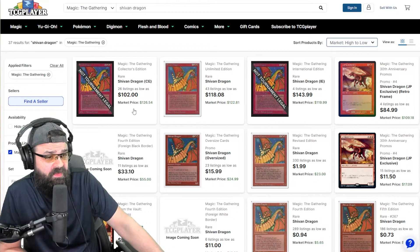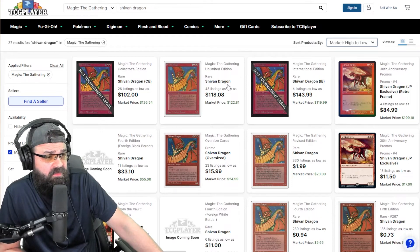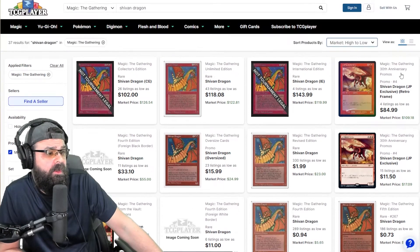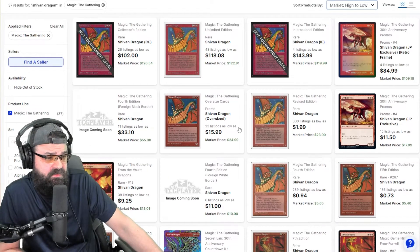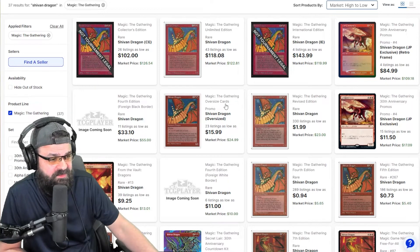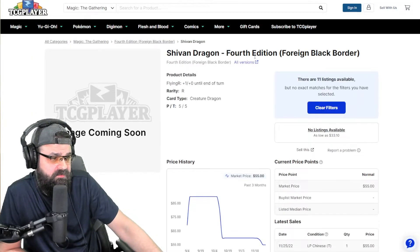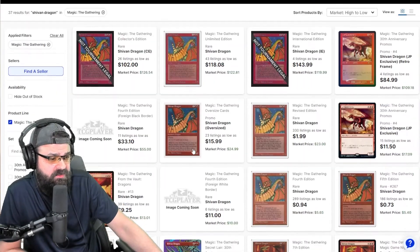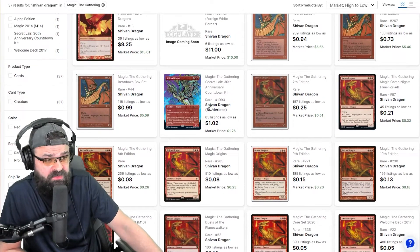We've got some in here that are actually three-figure. We've got the Collector's Edition showing a market value of $102 — obviously not tournament legal, that's the gold border Collector's Edition. We've got the Unlimited clocking in at about $118 right now, and the International Edition at $143. There's also the 30th Anniversary promo coming in at $85 — that's the retro frame version. And then there's some other stuff like $15 for the oversized cards. I might have to do a video on one of those — they're freaking huge. I think I actually have the Black Lotus oversized. Here's Fourth Edition for the foreign black border, but they didn't have a picture for it. Most of these are like pennies or $1 — even the one we just opened is like $1.